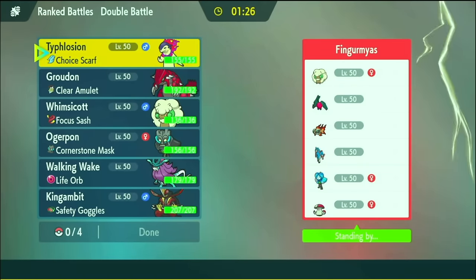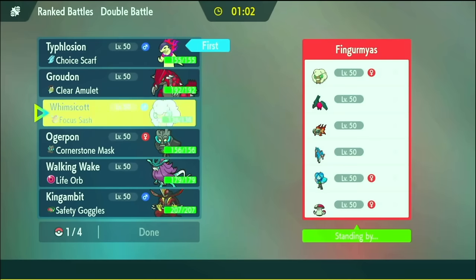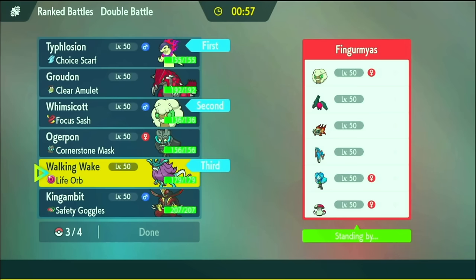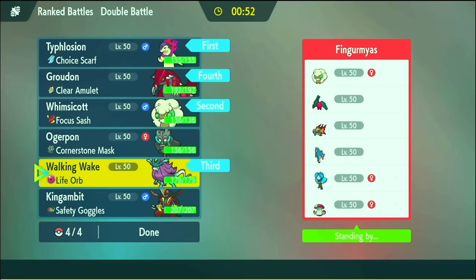We've got a Regidrago Zacian team. That's pretty cool. They have Whimsicott, so we may have to counter with our own speed control. But the Whimsicott lead is not bad, honestly — especially if they lead Regidrago, because then we have to force them to think a little. So I like Typhlosion, Whimsicott. Chi Yu is scary, so I need Walking Wake and Groudon.